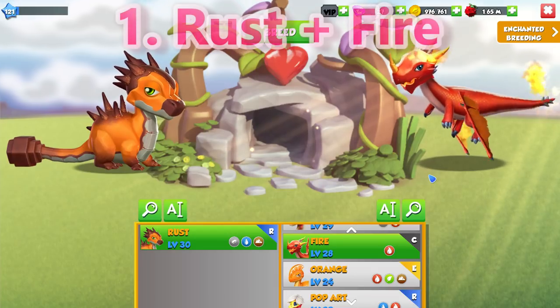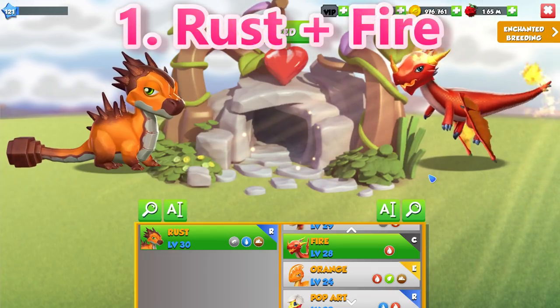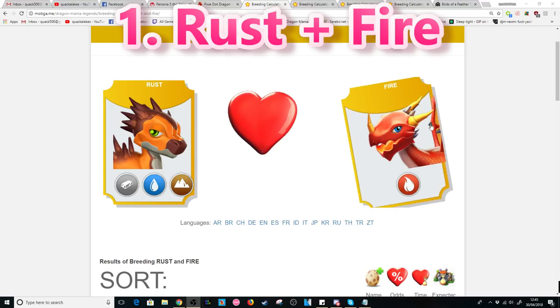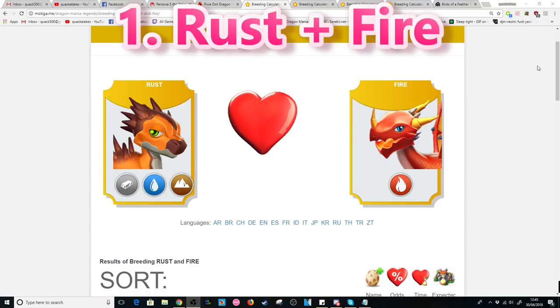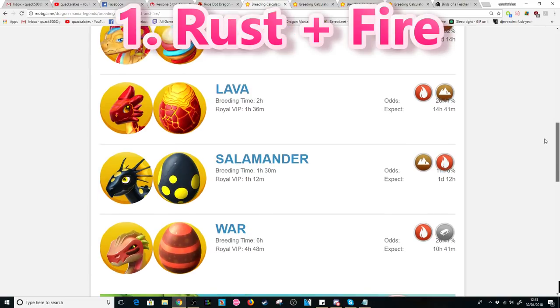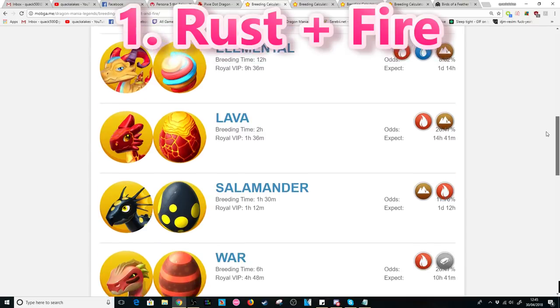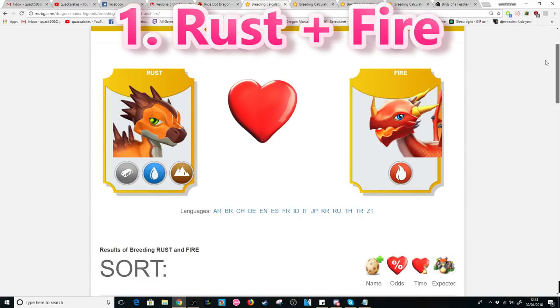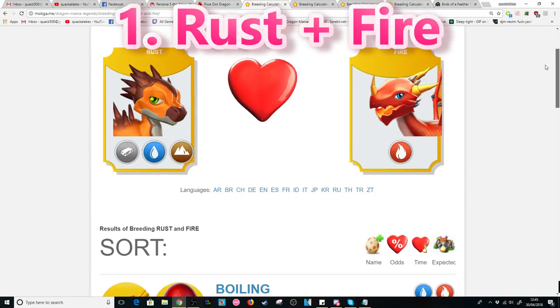The very best combination you can use to breed the Pixie Dot this month is the Rust plus Fire Dragons. Most of us got the Rust Dragon in the most recent solo event, so hopefully you'll have him as well. With this combination there are five possible outcomes, but most have extremely low breeding times, and overall this combo gives just under a 3% chance to breed the Pixie Dot. This is by far the best combo and uses two dragons that are very easy to get a hold of.